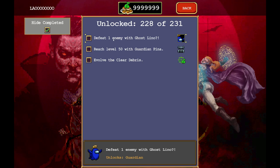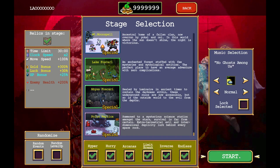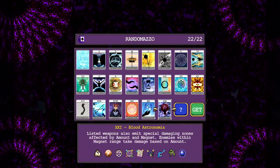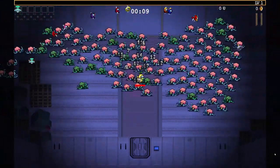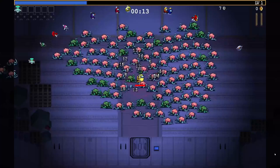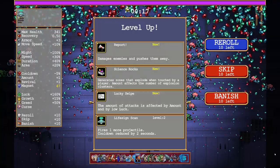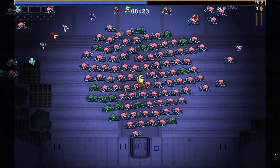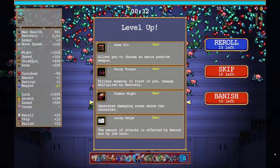I looked up how to defeat an enemy because I'm probably gonna end up spending an hour trying to figure that out. We're gonna give it a try - there's a few ways. The blood can damage them and we get XP off of that. And then the vent - does that count? That's technically the challenge right there, it's just defeat one enemy.